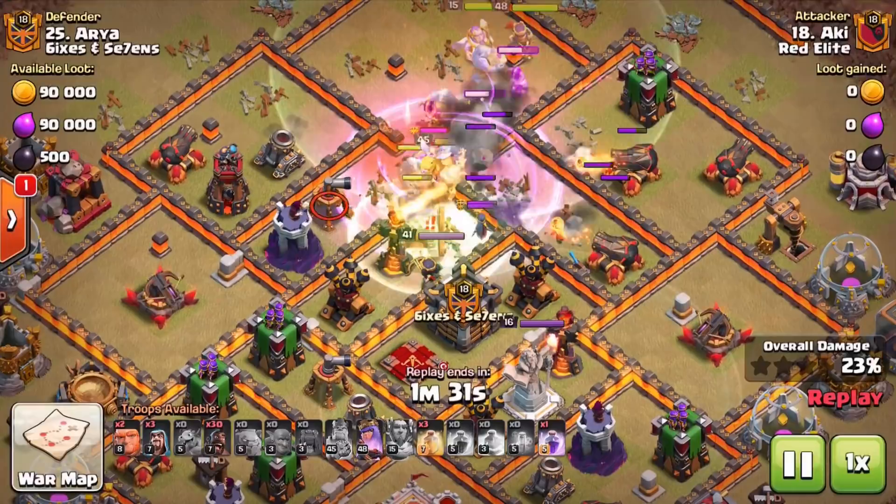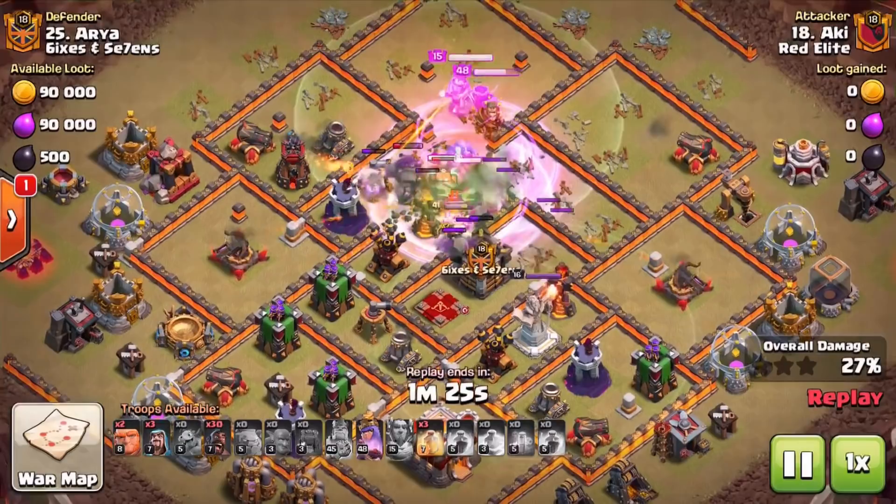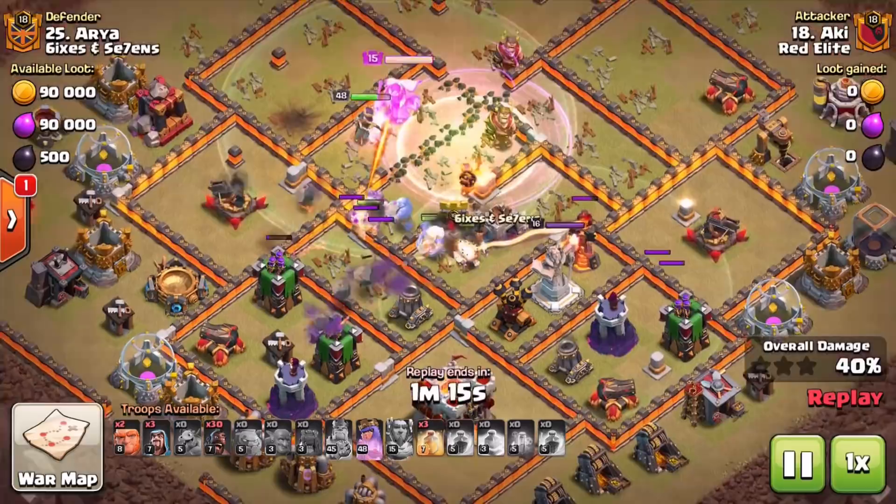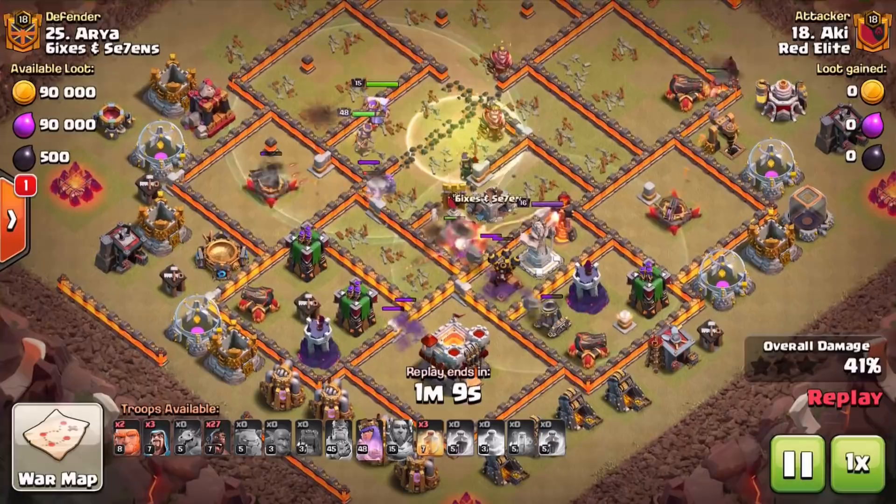You can see the primary objectives are the enemy Queen and the enemy CC — gets through towards the Inferno Towers as well. Then again, you can see exactly where the Hog Riders will go — we've carved that pathing out. That's another major thing which is going to happen no matter what angle you come in from: you are going to carve that pathing for the Hog Riders.